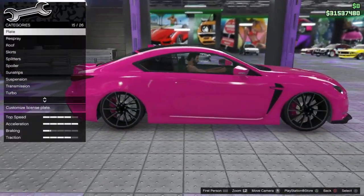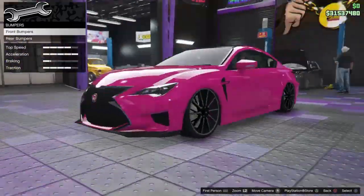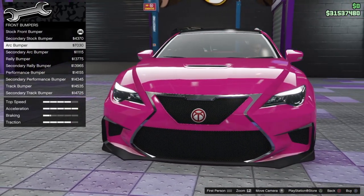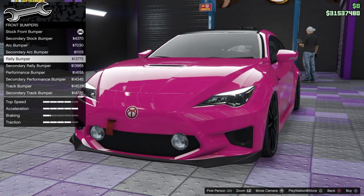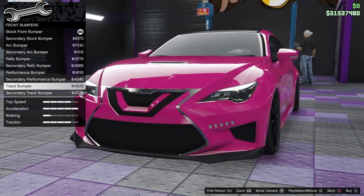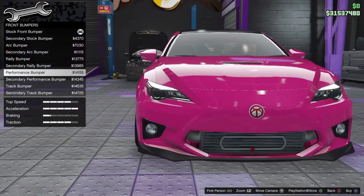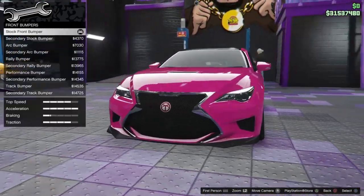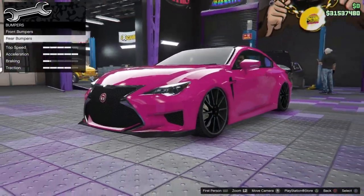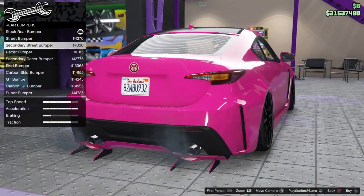I think I've done all the main performance options, so let's take it from the top. We've gone over the brakes, all of that. Now bumpers — we've got the secondary one, the arc bumper, the rally bumper. Performance. Track. I'm not sure about these to be fair. I'm kind of feeling a mix between the performance and the stock one — this looks a bit more realistic, so I'll stick with this for now. Let's take a look at the back — there's a nice little diffuser going on with the street one. Really aggressive.